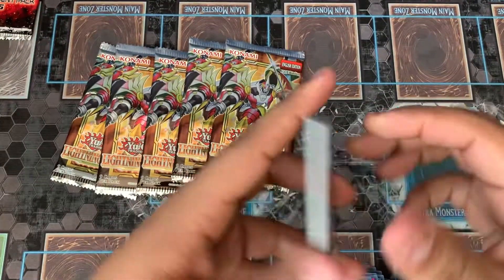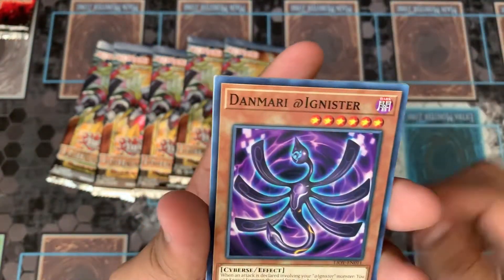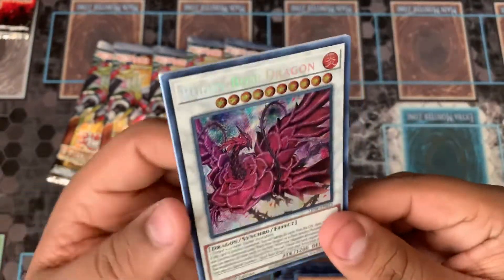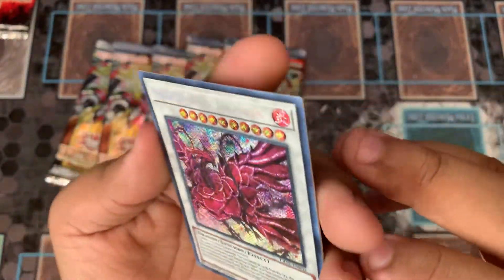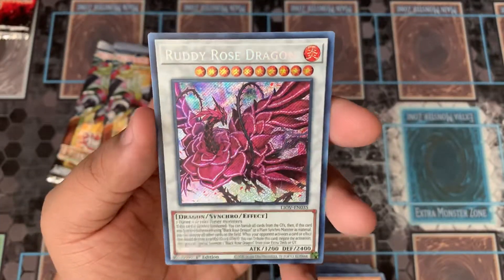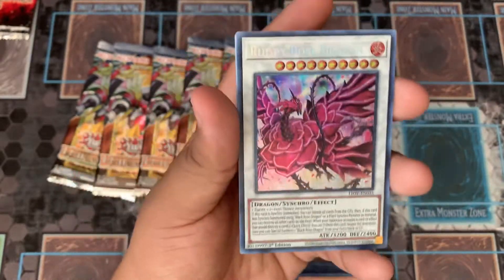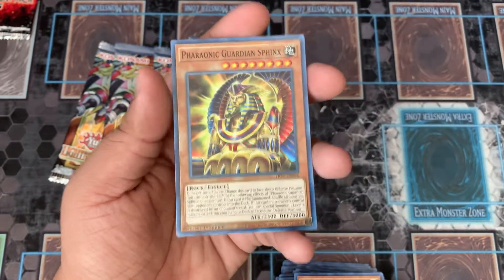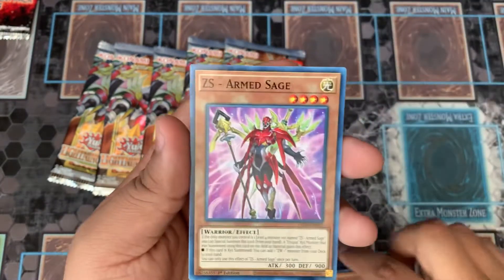We've got six more packs — let's speed this up. Another Scrap Raptor, pretty cool. Sun Avalon, Delphi, Demiurrithnister. And then — that is awesome — we have Ruby Rose Dragon! Let me make sure that's a regular Secret Rare because it looks kind of weird. Ruby Rose Dragon, this thing looks really neat. That is our Secret Rare — I gotta find a sleeve to put that in. Thank you, Yugioh gods.